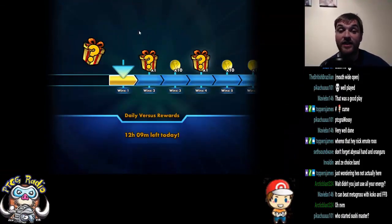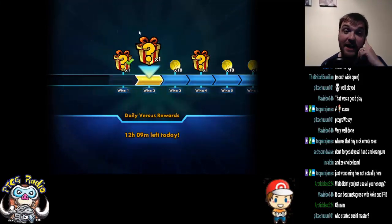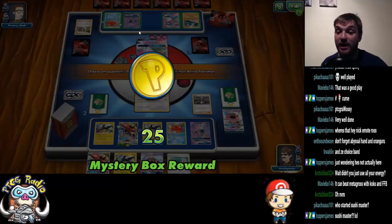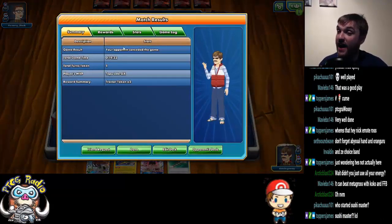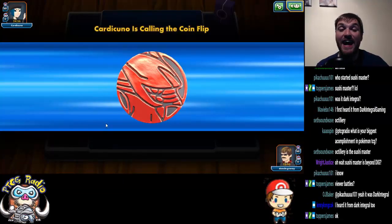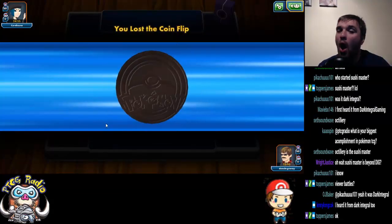I like this deck. I really do like the Oranguru-Octillery combination, because there were turns where I never drew what I needed, and you can see there my deck ran well. Sushi Master is a widely accepted nickname for Octillery.